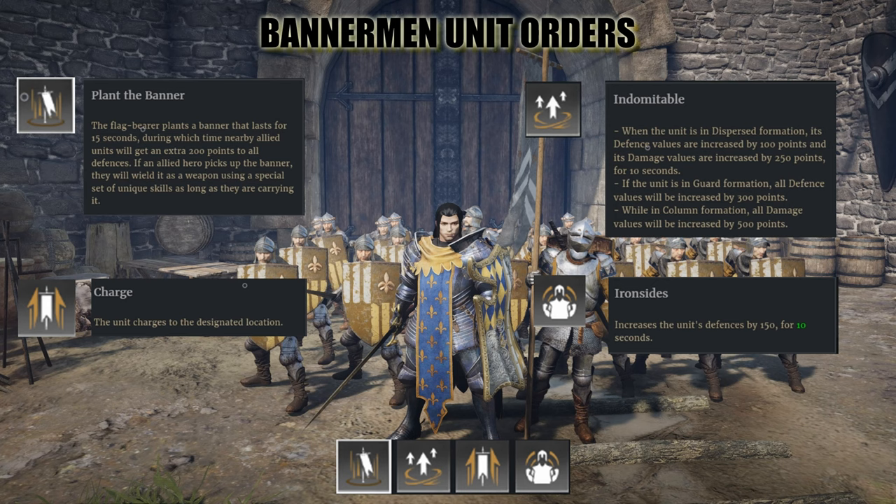While in column formation, all damage values are increased by 500 points. The charge order sends the unit charging to the designated location — all charges include a charge damage bonus unless you're using the pike doctrine which specifically removes it. Iron sides is the doctrine I added: it increases the unit's defenses by 150 for 10 seconds, and you can run it concurrently with indomitable — though I'd wait until you actually make contact before activating it.